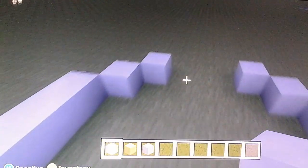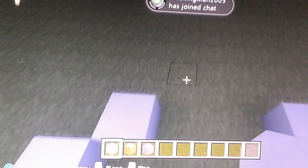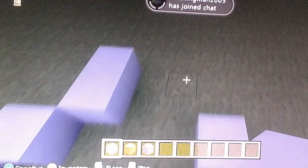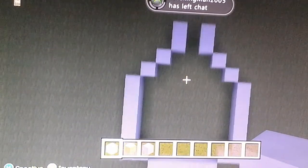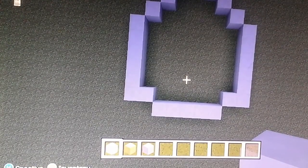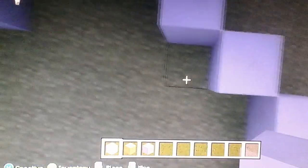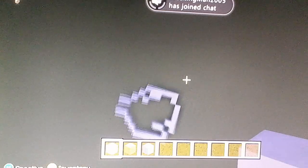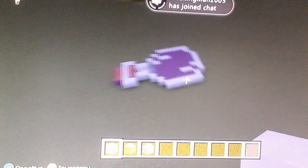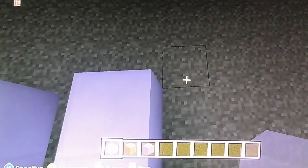Then go diagonal to the right, and the other side will be left, and then after that, place two blocks like that, two blocks like that, and then place the block there.